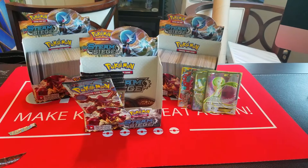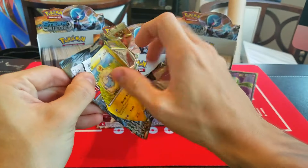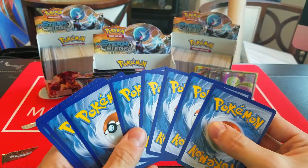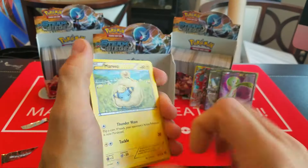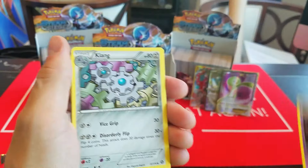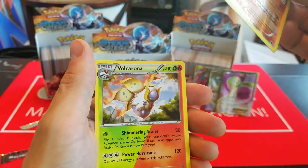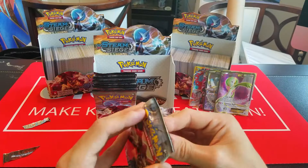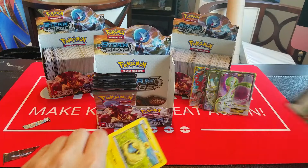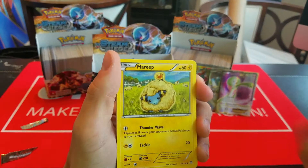Yeah, so maybe Xerneas, and I think we've pulled all of the Breaks between all of these boxes. Maybe if we could get another Talonflame Break — Xerneas and Talonflame, I think that'd be ideal. Maybe Pyroar Break, that's not a bad card either. So we have Oshawott, Sneasel, Seedot, Drifloon, Aipom, Fletchinder, Tangrowth, Spirit Link, Reverse Tangrowth, and a Rare Druddigon.